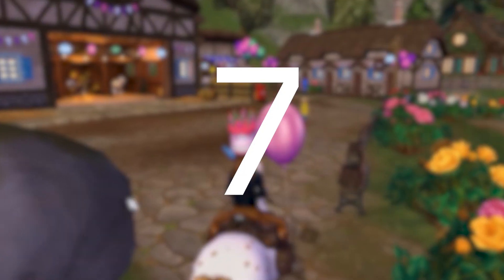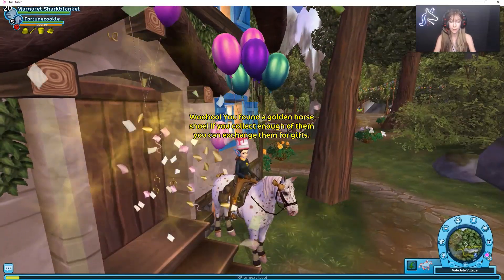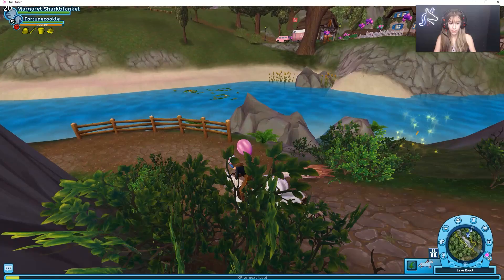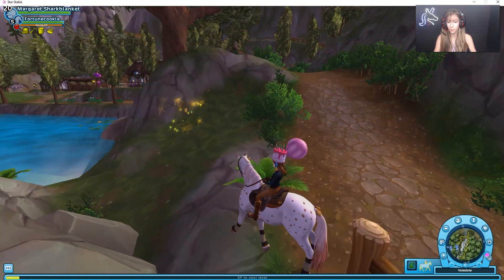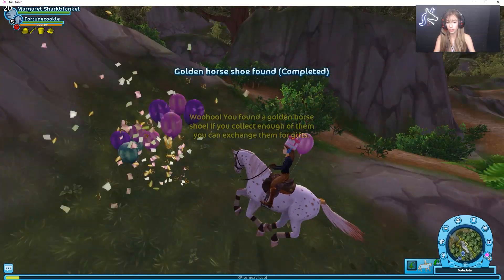There is yet another golden horseshoe at the back of this house past the championship area — it should just be straight from it. And there is another golden horseshoe right on the edge here; basically it is just near the water.